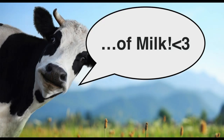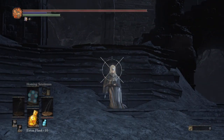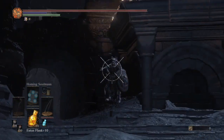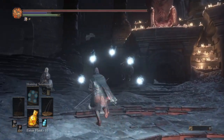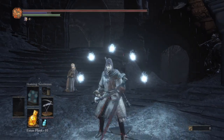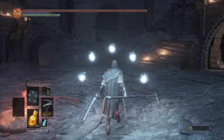Welcome back. This is a similar build to my Sellsword, but it's going to have some new quirks. It is a Crystal Magic Warrior, but it's going to be using the Friede's Great Scythe. And this brings some very interesting things to the table.